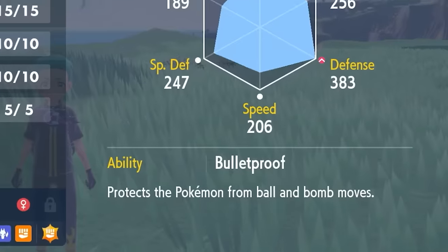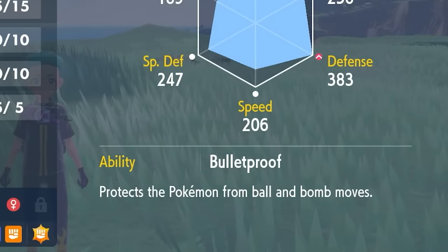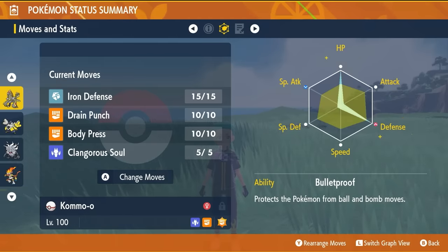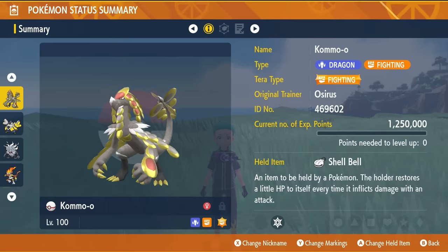The most important thing is the Bulletproof ability — that's going to give you an immunity to Aura Sphere, one of the attacks from Infernip. EV Spread is going to be 252 EVs in HP and in Defense with the remainder put into Special Defense, with an Impish nature. The build as always will be down in the description below.